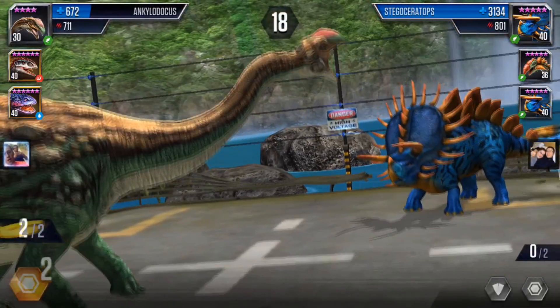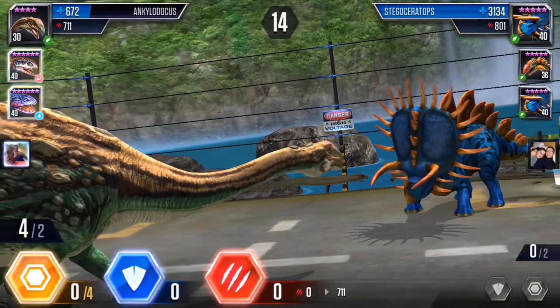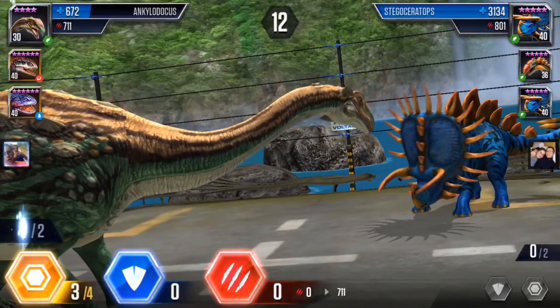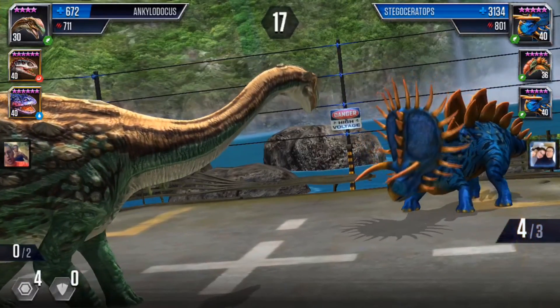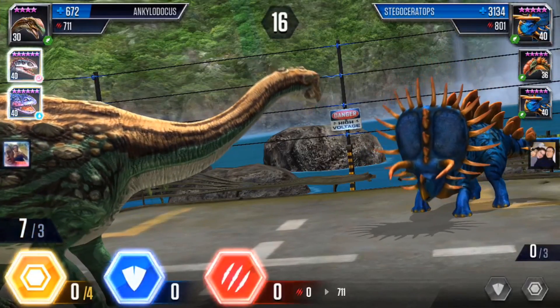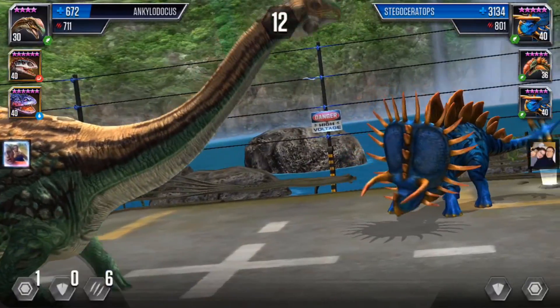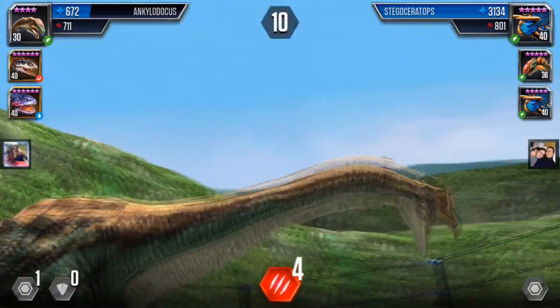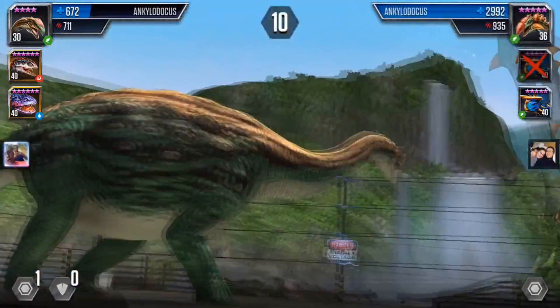I don't know what the level 40 Anglodocus stats are but I don't imagine it has 3,100 health. For the update — I think the update is pretty good, I really enjoy it. I like how it has different scenery in the background, I think it's kind of cool. Now you're going to see this Anglodocus do its attack — I go with a 4-5-6 attack, then two defense and four.